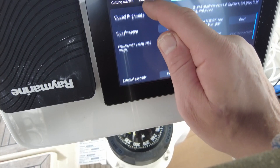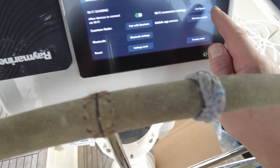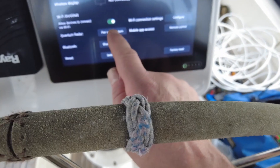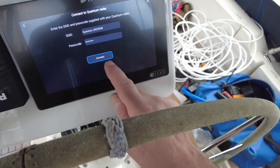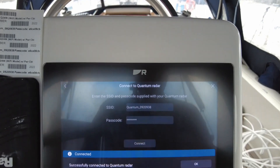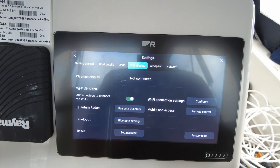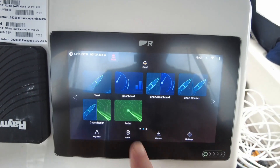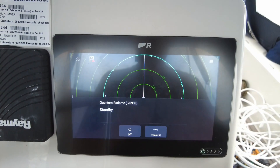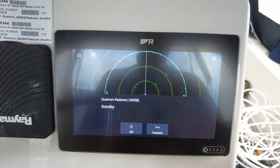Let's go see our chart closet. Pair with the console. SSID — okay. Put it back on here. Successfully connected. Radar. Turn standby.